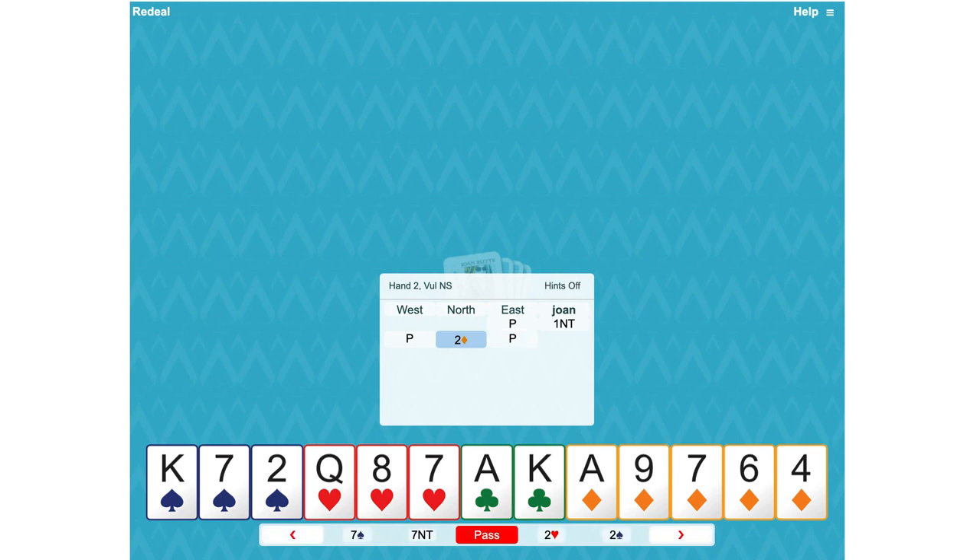Partner is transferring to hearts, so we accept the transfer. They've promised at least five hearts and will tell us more in the next round of bidding. Partner then bids three hearts, showing at least six hearts — an invitational bid. They can't quite bid four hearts themselves. Well, we've got three hearts to the queen plus we're in the maximum range for the one no trump, so we accept the invitation and go to game: four hearts.